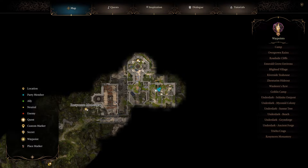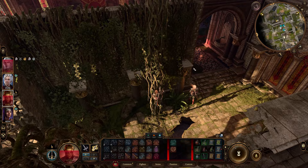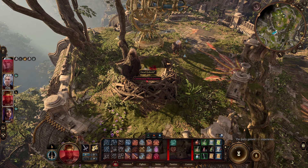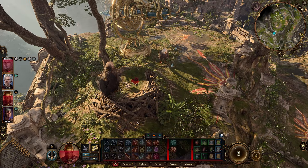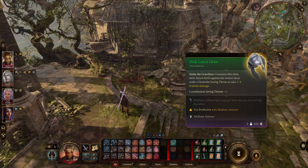Next up we have the ceremonial war hammer. I'm in the same place I was just at, looting the battle axe, and you just head right out and climb these vines. You'll need to steal it from this bird or kill the bird and take it — I'm going to go ahead and kill the bird because I want the XP. After that bird is dead you can pick up the ceremonial war hammer right here.